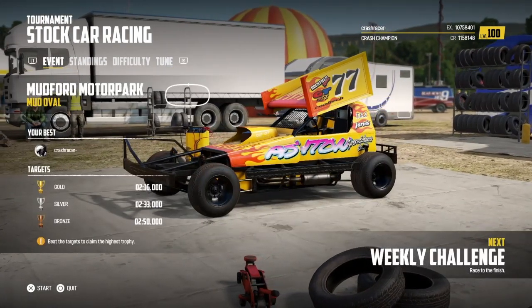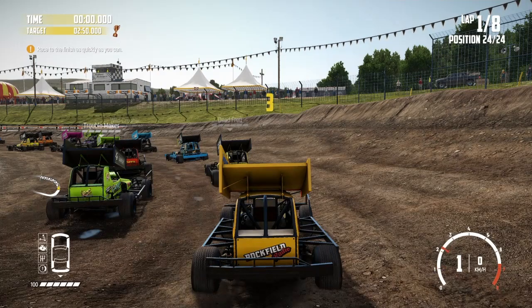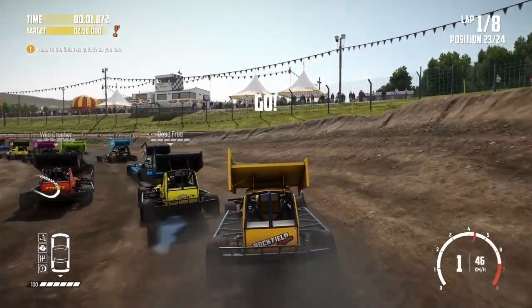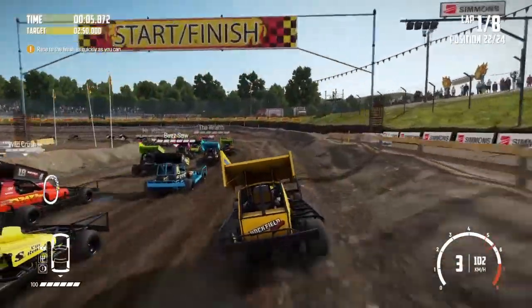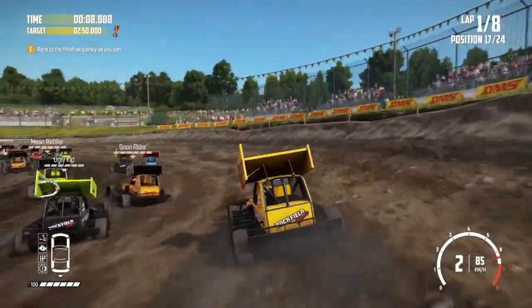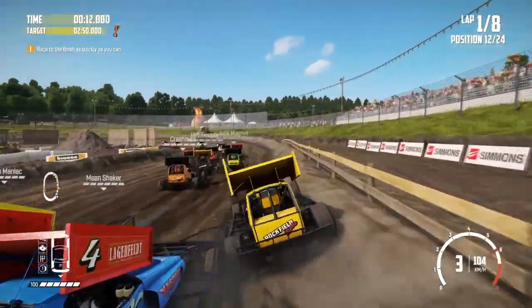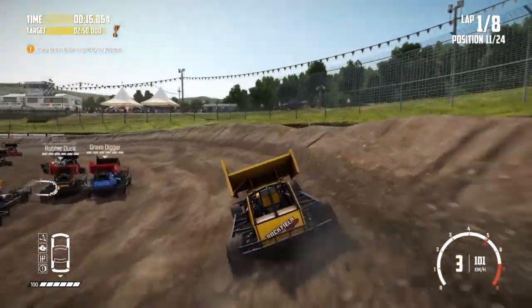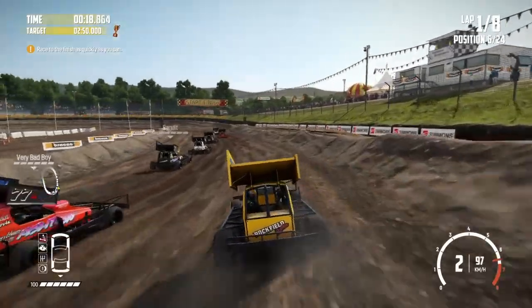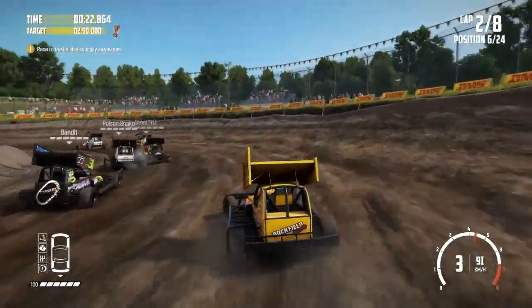Our target then is 2 minutes 16 — that's what we need to complete eight laps around this track. I'm going to work my way over to the outside to start with and, where possible, I'm going to stick to this outside line. It's quite a quick route round here. The only issue is you can get cars running wide or being pushed wide by other cars inside them, and it's very easy to get knocked over the edge of the track.